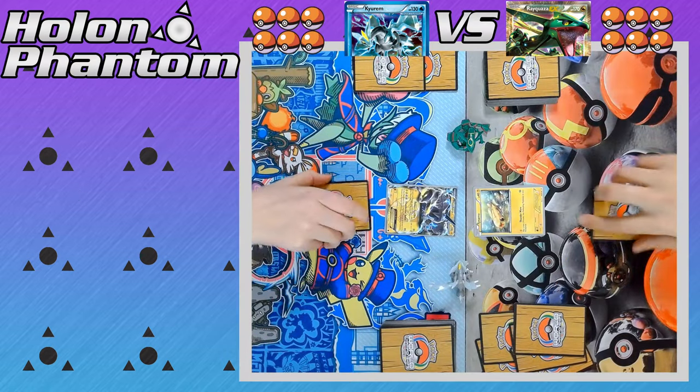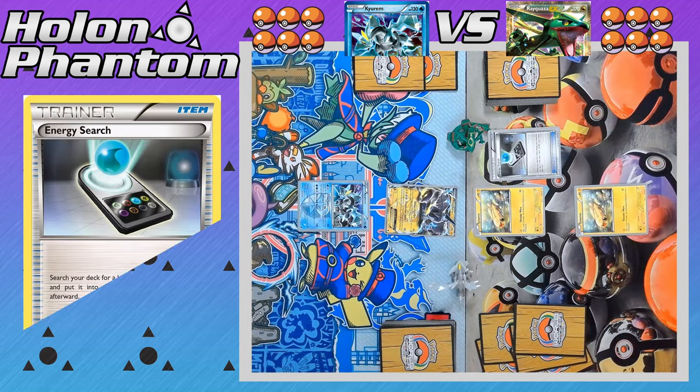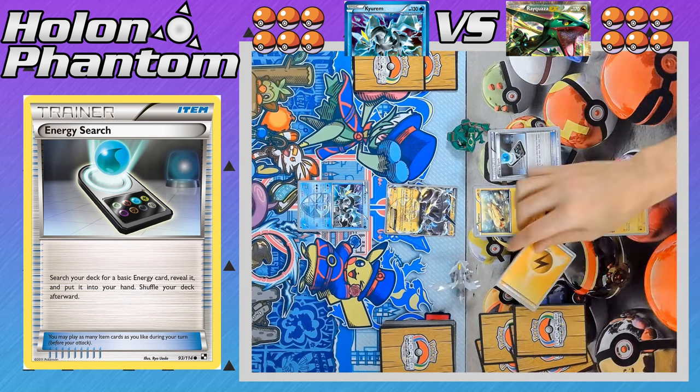And here we go, the battle has started, with both players setting up their starting Pokemon. On the Plasma side we've got Thundurus as the active Pokemon, with Kyurem on the bench. And on the Rayquaza side, we've got Tynamo as the active Pokemon, with another Tynamo on the bench.